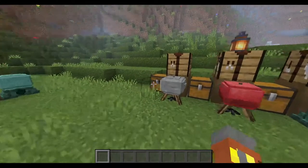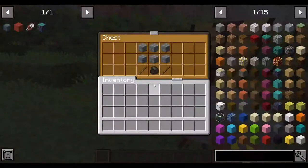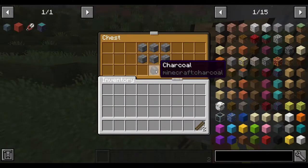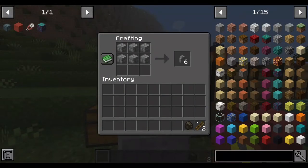Why do I do this to myself, I don't know. Anyway, let's start off — how do you even make a Crock-Pot? So first and foremost, you'll need two sticks, one charcoal, and six stone bricks. If you put it into the crafting table with this recipe, you will get the Crock-Pot.